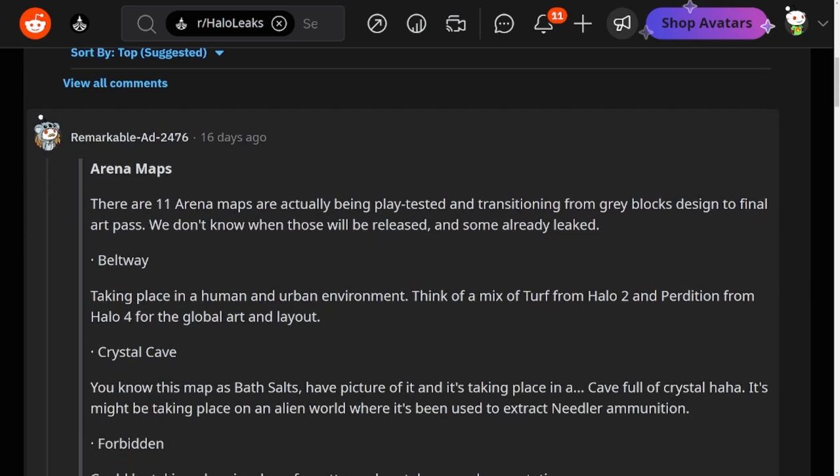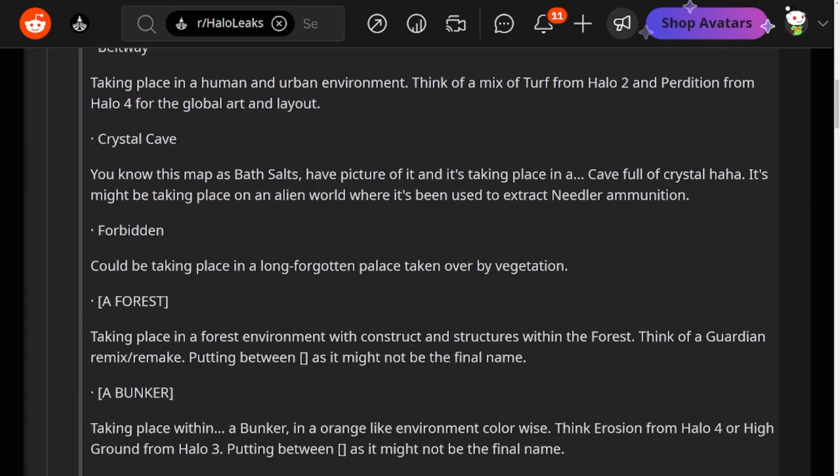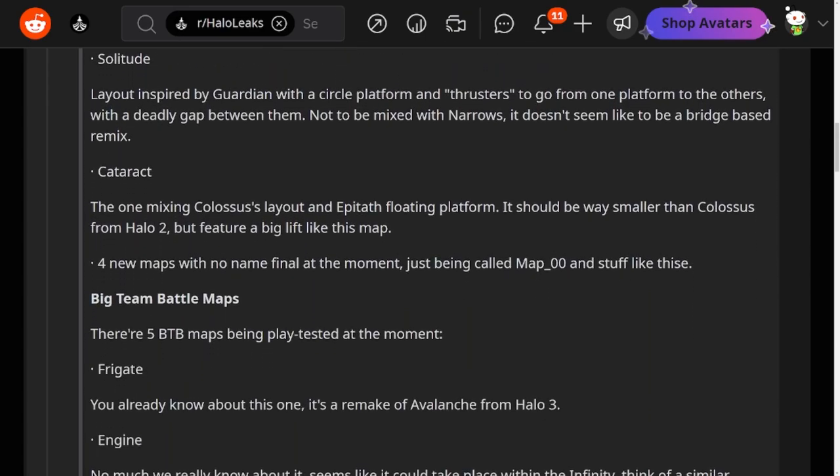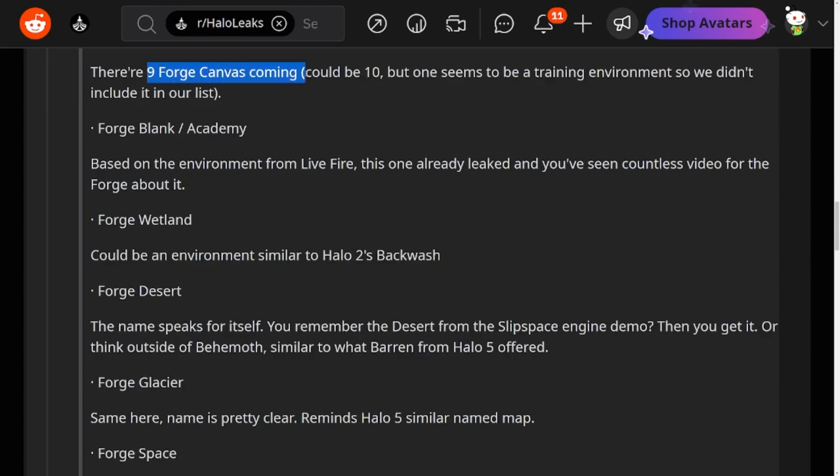A recent Halo Infinite leak talks about 11 arena maps coming to the game. This is all part of a massive leak showcased on Reset Era and reposted on Reddit, which has some credible information, like the nine forge canvases coming to Halo Infinite — all confirmed within recent leaks — giving a sense of credibility about these leaked maps.